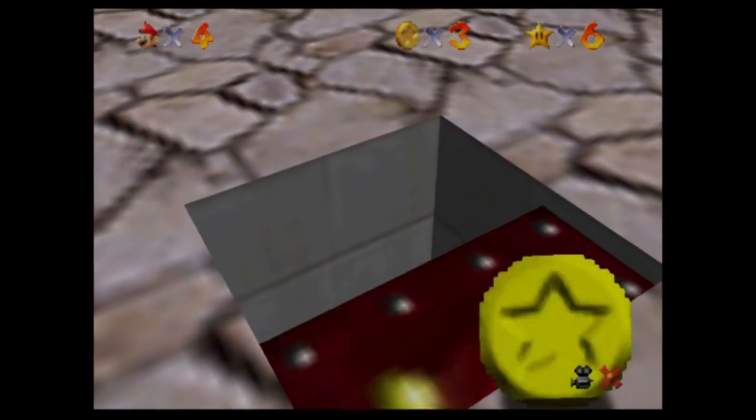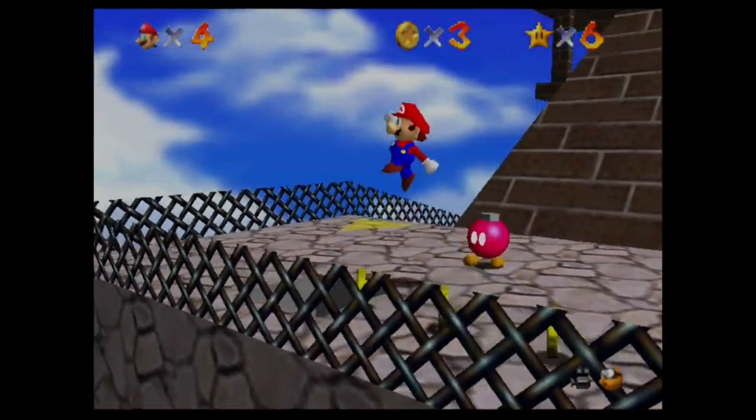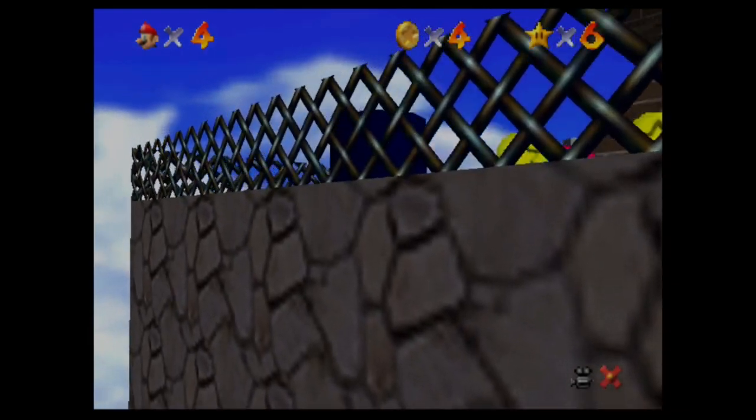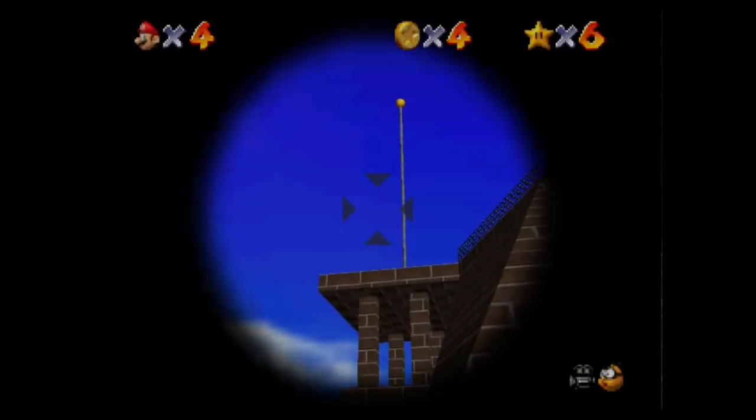The first third star, all you had to do was hop in the cannon and then shoot over to the star. And in this one, we also just hop into the cannon and shoot right on over to the star.